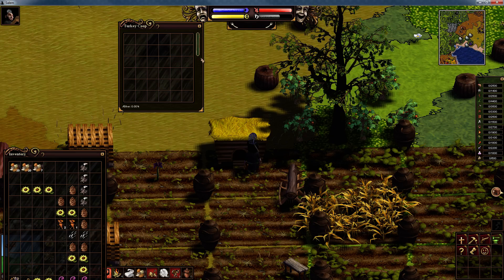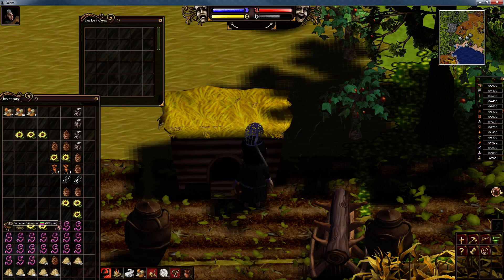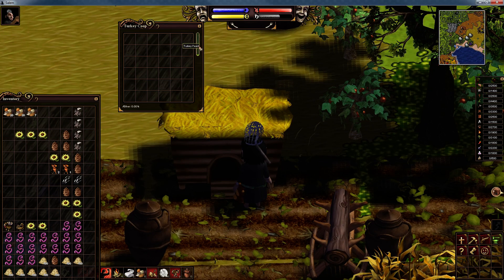If you do not fill up the food bar first and you put your turkeys in, your turkeys are going to starve. The best two things to fill a turkey coop are seeds and common earthworms. Left click on an earthworm, right click on the turkey coop — that gives plus 10 to the food bar. I have large urns full of common earthworms from all the digging I've been doing.